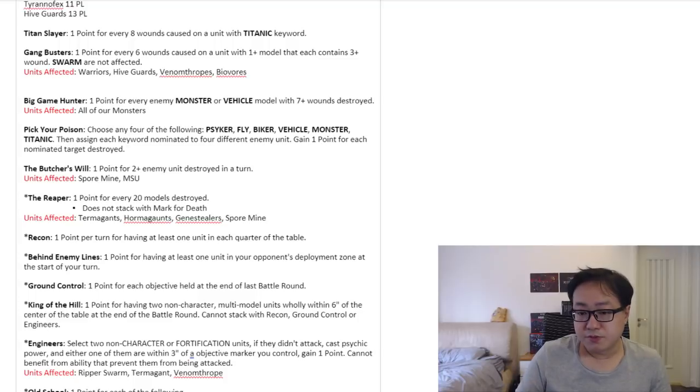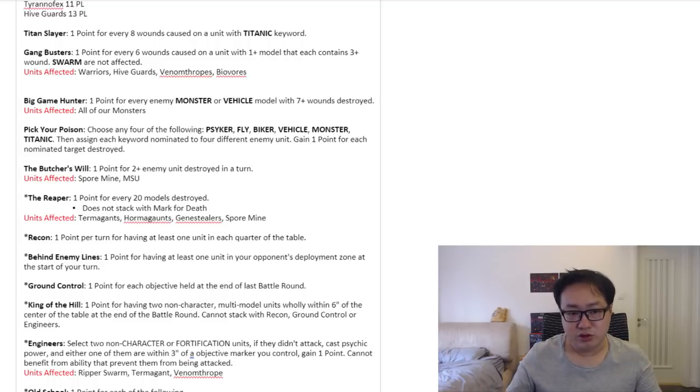Venomthropes are also a reason people prefer Malanthropes over them. Malanthrope is probably better because not only does it provide synapse, it's also a character with less than 9 wounds giving a -1 to hit. Obviously Malanthrope is 100 times better than Venomthrope. But sometimes Venomthropes are still worthwhile — for people who can't afford Forge World models, or if you just want to spend 90 points for the -1 to hit bubble instead of 140 points.